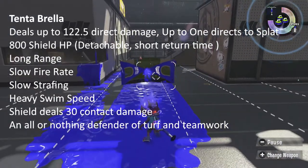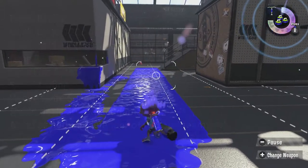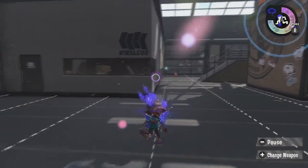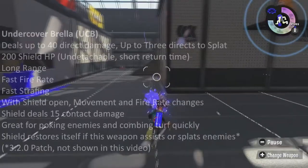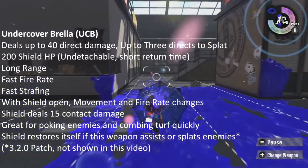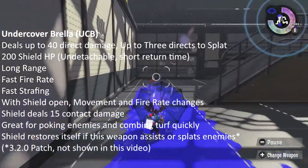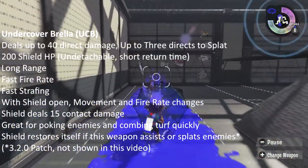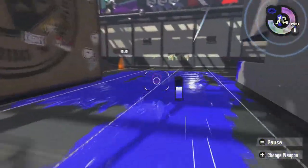Umbrella weapons are also known for using shields. The Umbrella's shield is a piece of cover that protects the user from direct damage. It can be used to block off passages or rally a team's senses together during engagements. Certain Umbrella's shields can be turned around based on where the player is facing, and while open, it will restrict the user's movement until it is detached, closed, or temporarily destroyed.